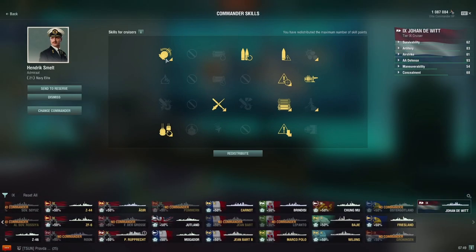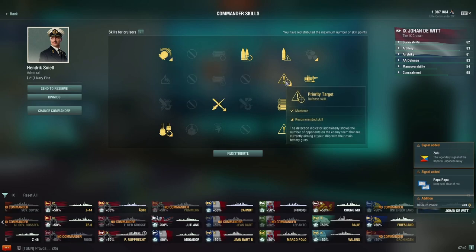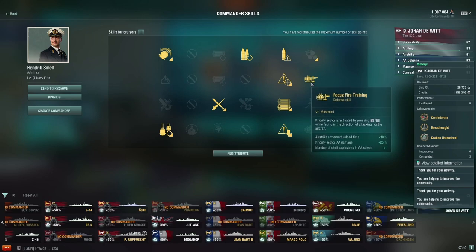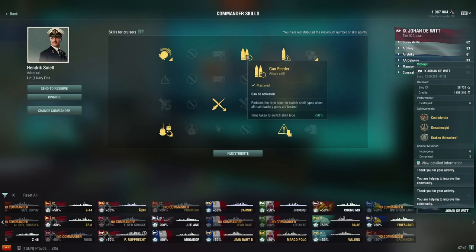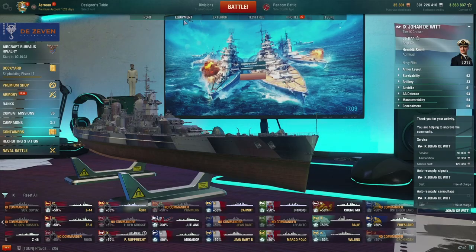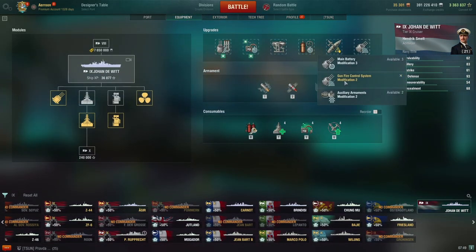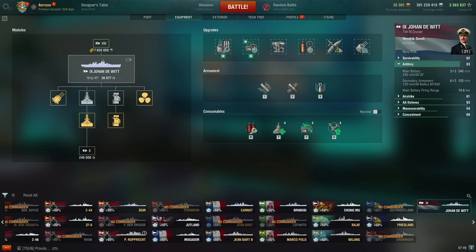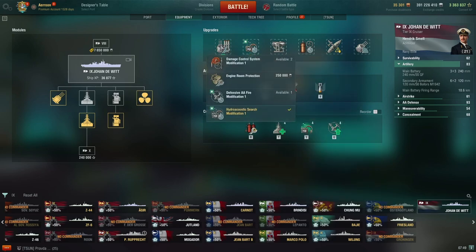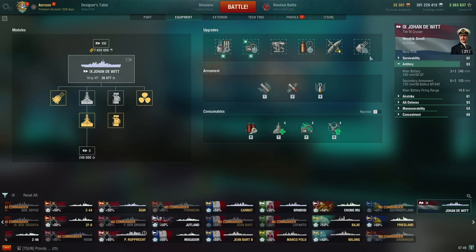Captain skills and upgrades: Grease the Gears, Priority Target, Superintendent, Concealment Expert, Adrenaline Rush — basic 13 points. Then Top Grade Gunner, Focus Fire Training, Gun Feeder, and one last point for Incoming Fire Alert — or you could go Last Stand or Consumable Specialist, that's completely up to you. Upgrades-wise, I think you should go for the range upgrade because with this ship your range is barely acceptable. Then Concealment, Damage Control because you're a large cruiser and take large fires, then Aiming Systems, Hydro, and Main Armaments Modification 1. You could consider going reload — remember the slight advantage in having less firing range so you're not spotted as much — but I wouldn't really recommend it.